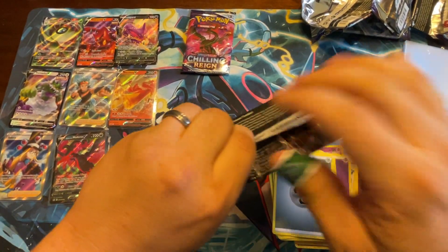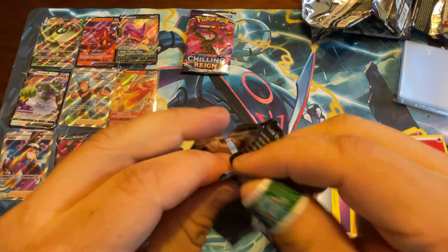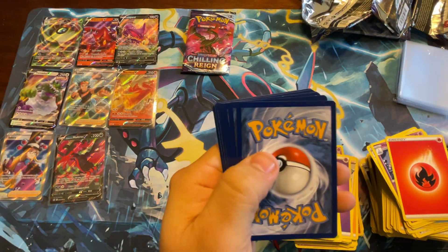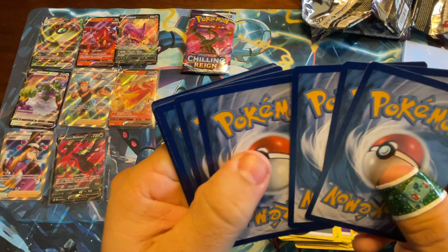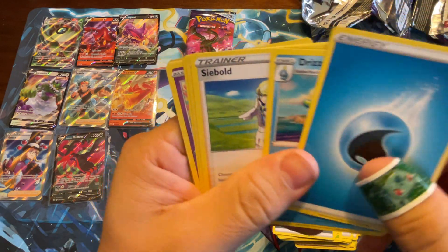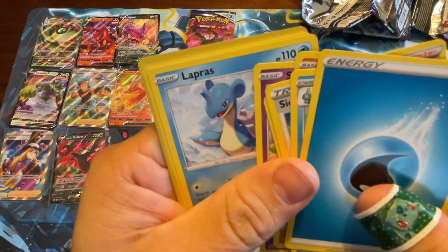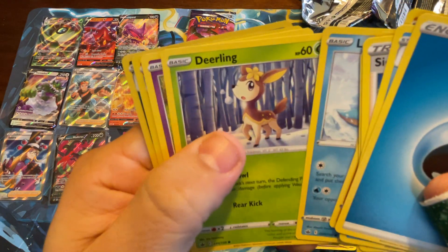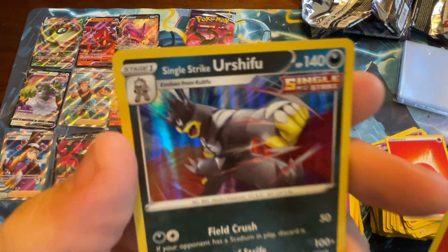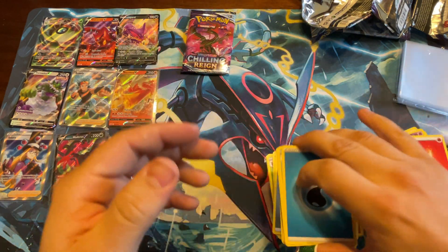Two packs to go — can we get our tenth ultra rare? Energy, Drizzle, Seabold, Melanie, Rockruff, Swirlix, Lapras, Deerling, Galarian Slowpoke, Volcarona, and Single Strike Urshifu — I don't know what the Single Strike and Rapid Strike mechanic is, but all right.